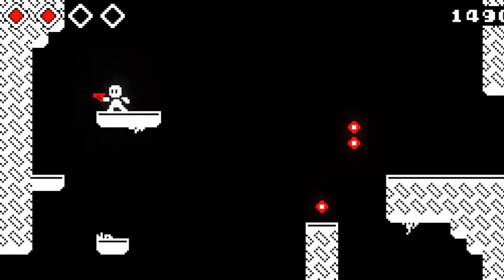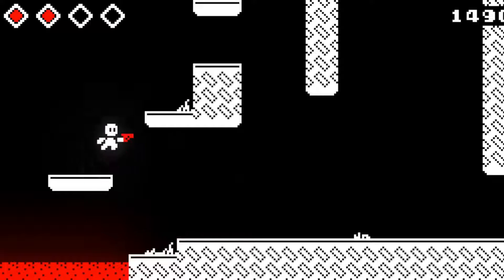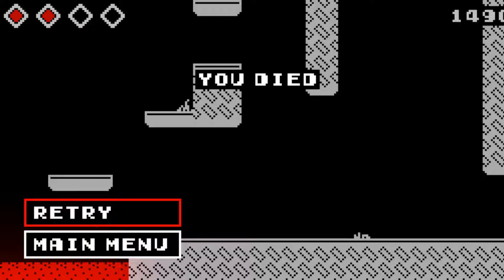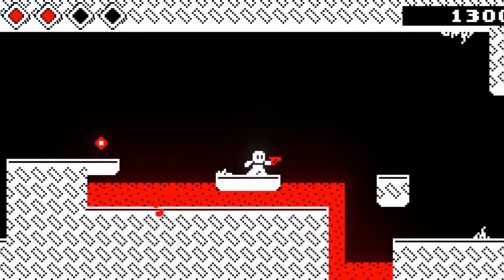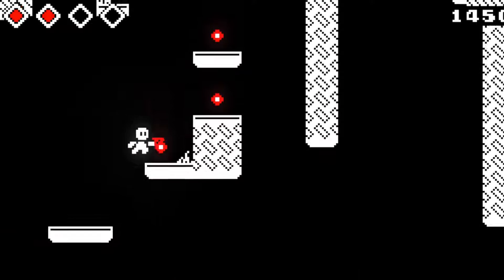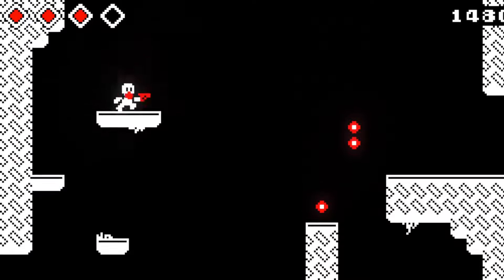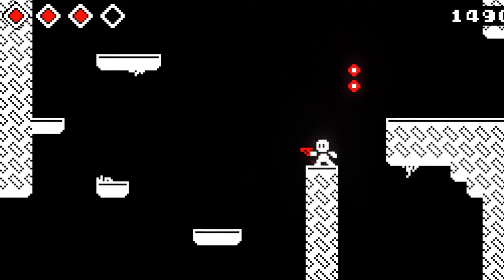There's a health up here, I'll take that. Oh, I thought I was gonna die there — I couldn't remember what was below me. And of course I speak and then I die. So I'm back here, and then I die again. Here we are, back where I initially died. There's a health up here — let's try to not make that jump, because last time I fell down and ended up dying.